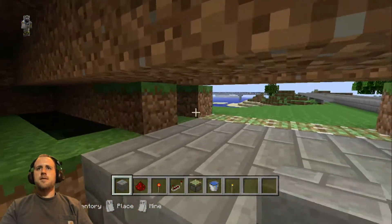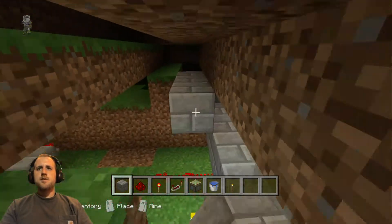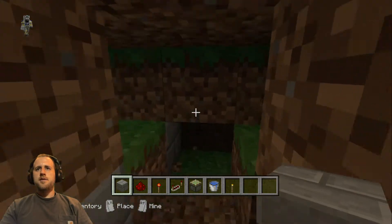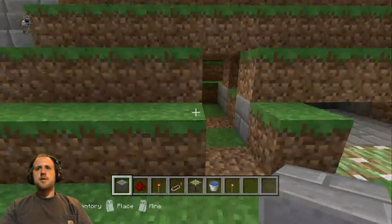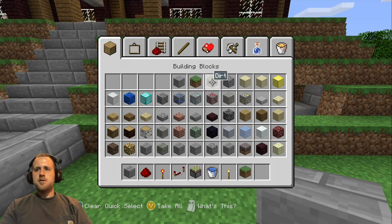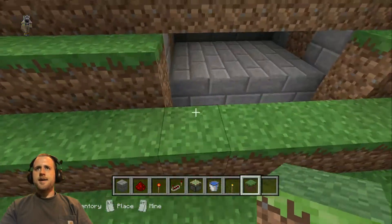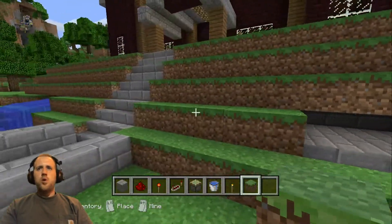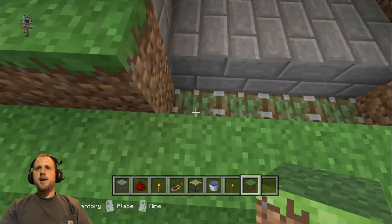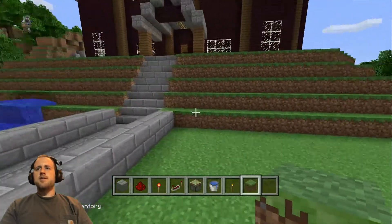Now what you want to do is take some blocks and stick them directly beside the piston just like so. I'm going to fill in these sides so the water doesn't leak out the sides. There we go. Now I need to just break my way out of here, get out, and pull my dirt back out and fill these holes in just like that. Take whatever kind of surface you have and cover it up — I use the same surface — and now it looks like it's not even there.